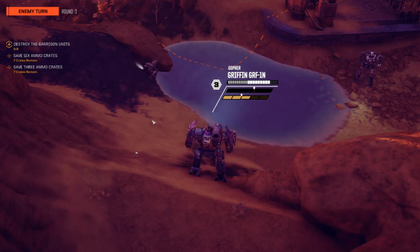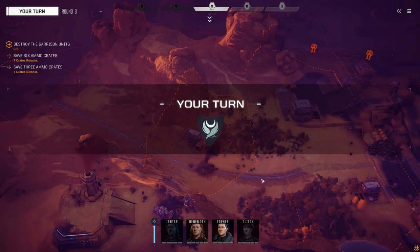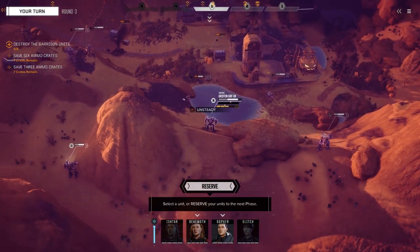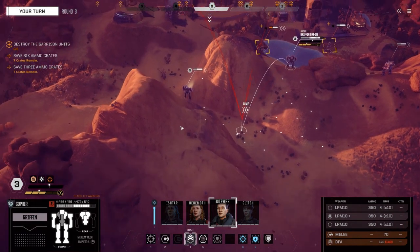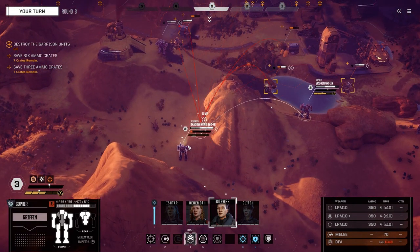Getting banged up real good! So what's the yellow — is that stability? That's stability. If that hits max and you take more stability damage then you get knocked over, and that gives free called shots to everyone on you.